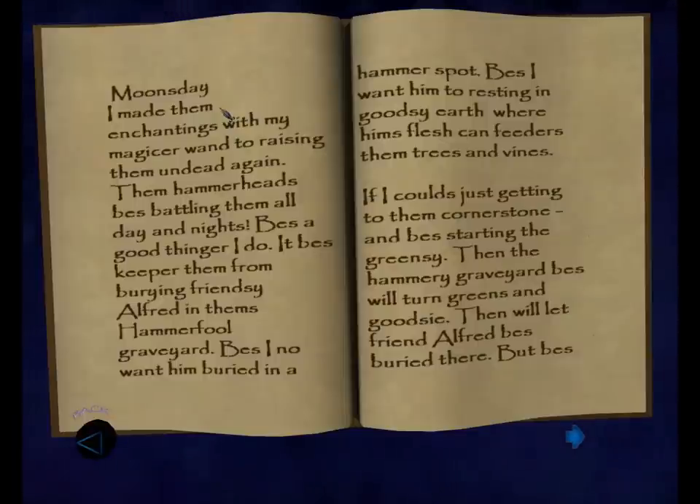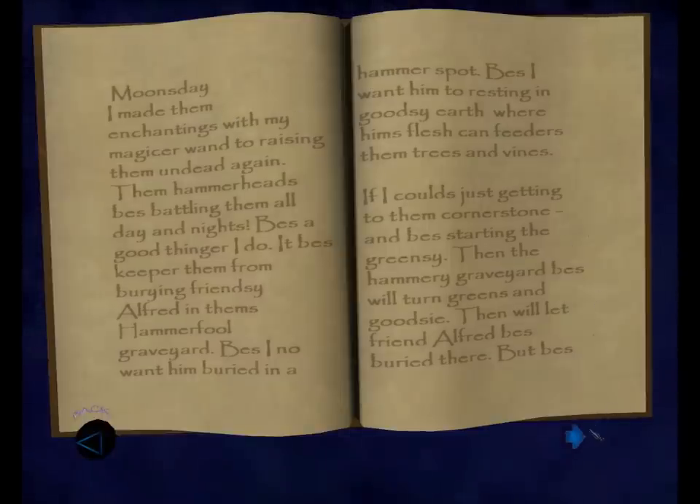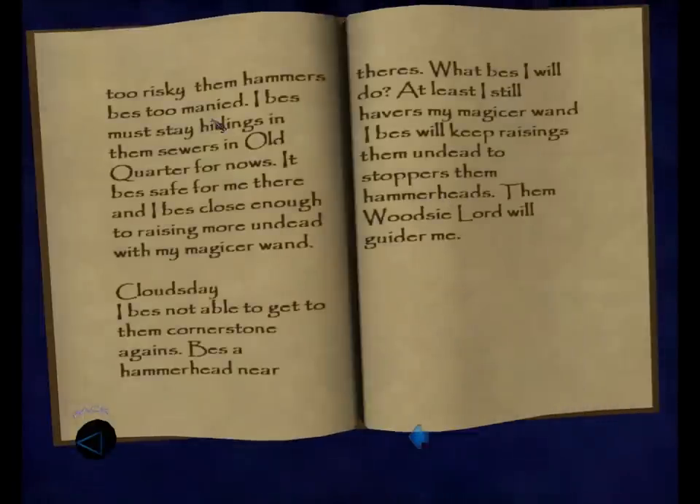'Be's I want him to resting in goodsy earth where him's flesh confeders them trees and vines. If I could's just getting to them cornerstone and be's starting the greensy, then the hammer-y graveyard be's will turn greens and goodsy. Then we'll let Frend Alfred be's buried there. But be's too risky — them hammers be's too many'd. I be's must stay hidings in them sewers in old quarter for now's. It be's safe for me and I be's close enough to raising more undead with my magic-or wand. Cloud's day: I be's not able to get to them cornerstone again — be's a hammerhead near theirs. I be's will keep raisings them undead to stop them hammerheads. Them woodsy lord will guide her me.'